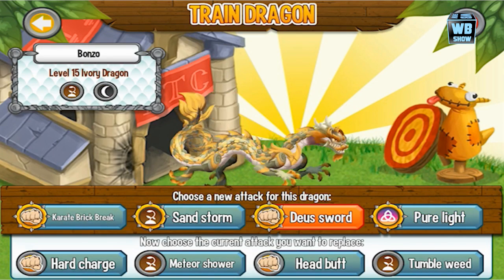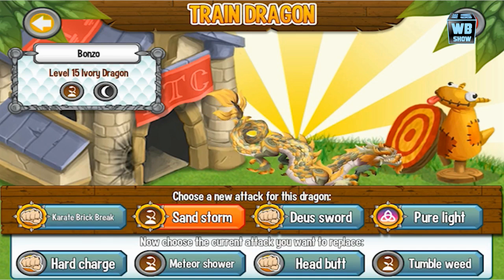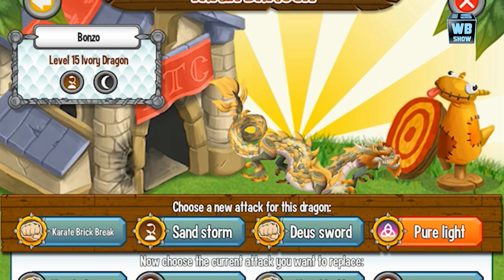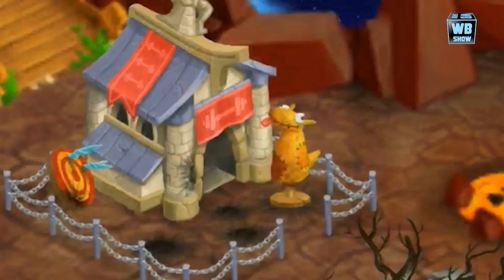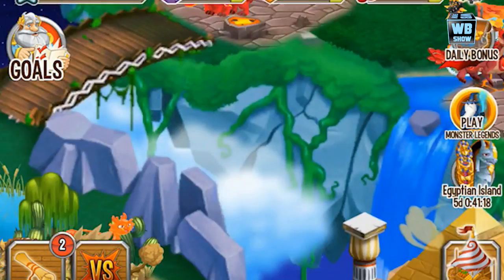Now his basic attacks — the attacks it comes with — are hard charge, meteor shower, head butt, and tumbleweed. We're going to tap through the attacks so you can see what each does. Sandstorm, karate break — that's pretty much it — and pure light. As you can see, it's really simple stuff you've seen before if you looked at the other dragons. We're going to go into battle now and check out how this dragon attacks.